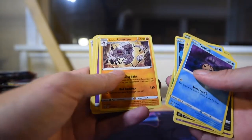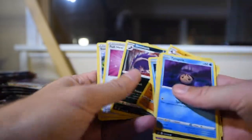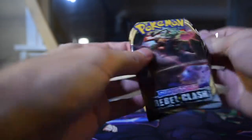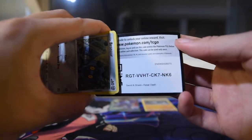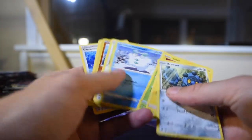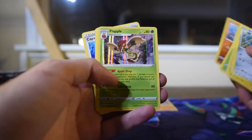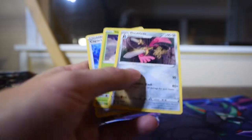Caterpie as the reverse, Galarian Runerigus as the rare. There's the code for you to use in the online Pokemon card game. Pinnacle as the reverse and Flapple as our holo rare — nothing too crazy, but I'll take a holo.